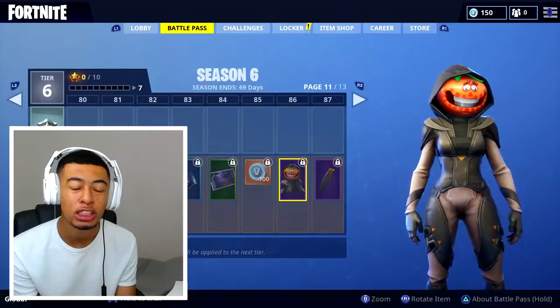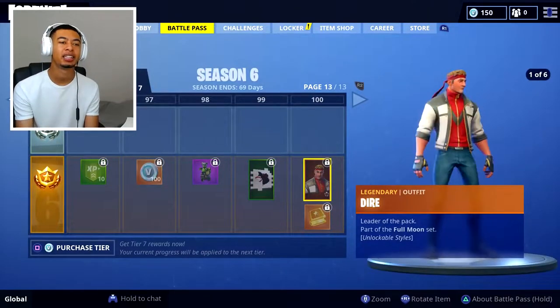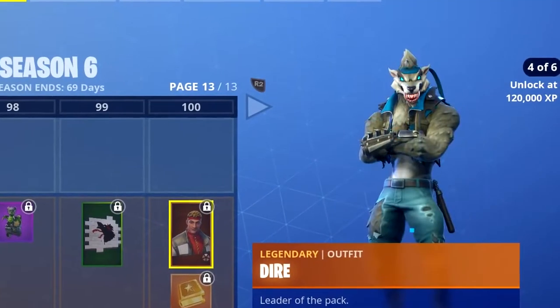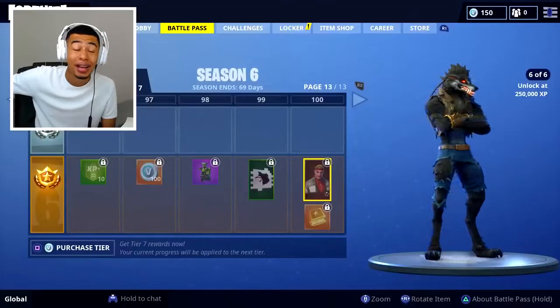You've got the Tomato skin, Nightshade. The black hood looks a bit mad, not gonna lie. And finally, the max tier one - the Dire. This upgrades to the final werewolf, the black one. Yeah, there we go - you upgrade to the black werewolf. Crazy, man.